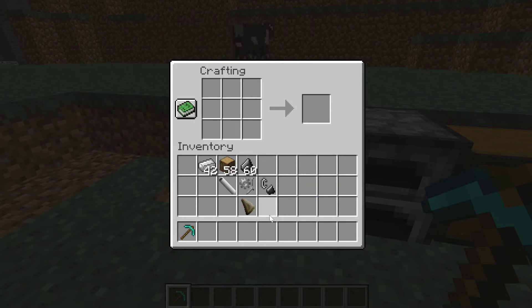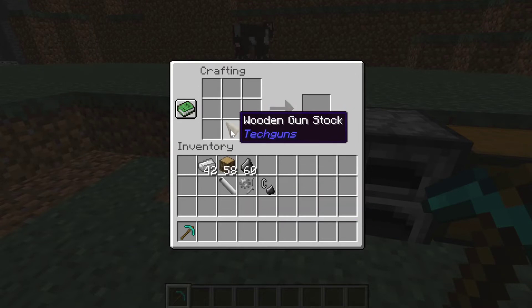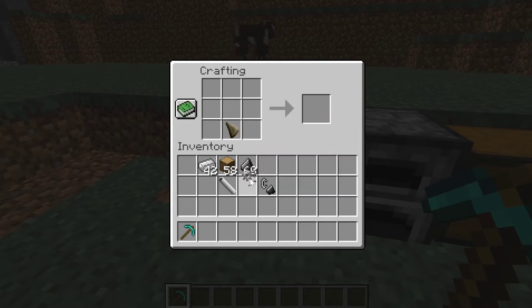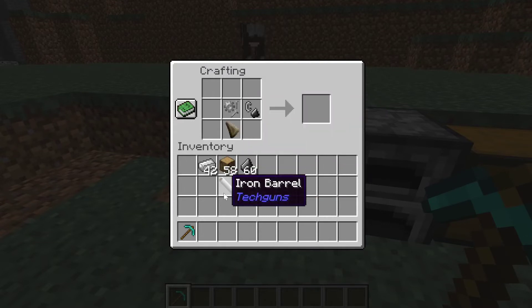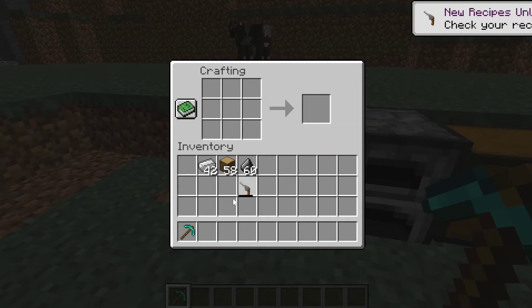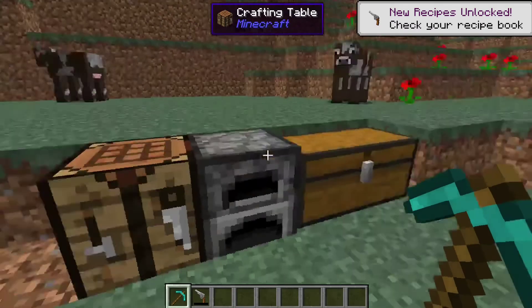Now mix all the parts together in the crafting table: place the wooden stock in the bottom-middle slot, mechanical parts right above that, flint and steel on one side, and the iron barrel on the other side. That should give you a revolver!